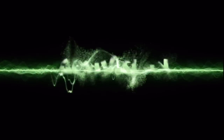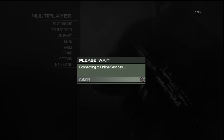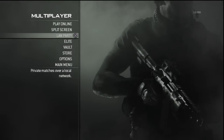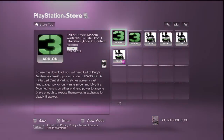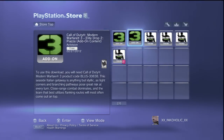We're going to go ahead and get the game started. Once we get the game started up, we will see the multiplayer store. I'm going to click on the store and the store will open up. You'll notice all the contents for Modern Warfare 3.